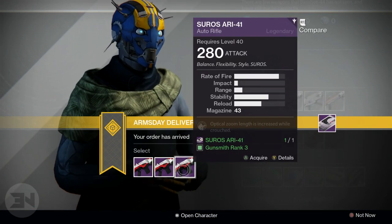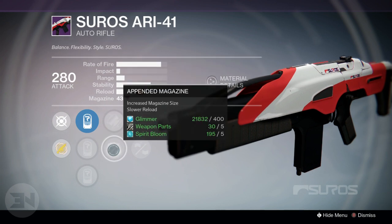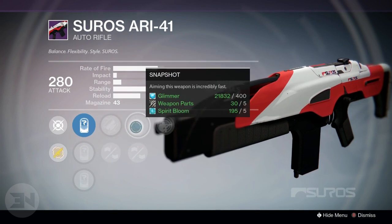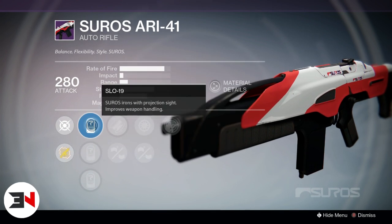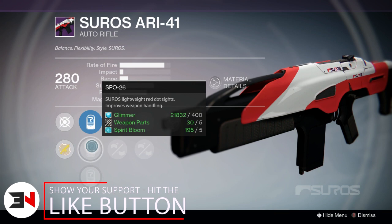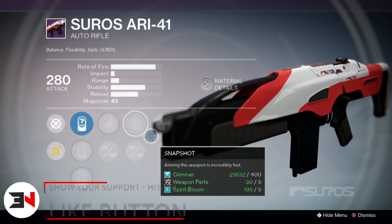The other variant with the crouched optical zoom length has fitted stock and appended magazine. It has snapshot, which is pretty good for an auto rifle or for any weapon in my opinion, and rifled barrel, and then the sights of SLO-19, SPO-26, and SPO-57. I like that better than the first one.